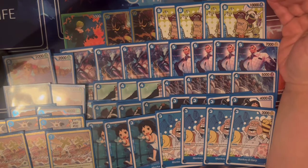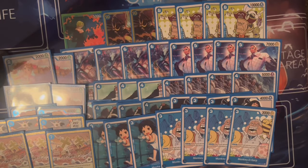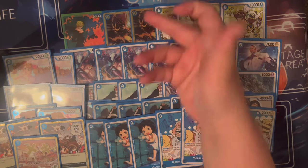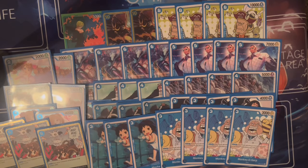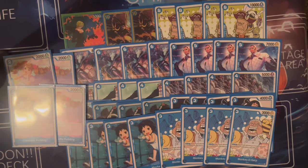This is a very cheap deck — it'll probably cost you maybe 30 bucks to build and another ten dollars on sleeves. It's super ridiculously cheap. The most expensive card is the two-of ten-drop Kaido, and even then you can probably cut them and just play four Puddings.